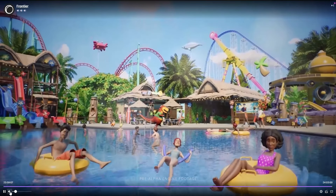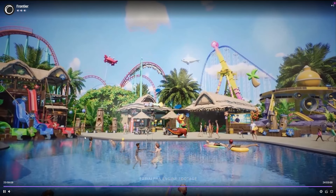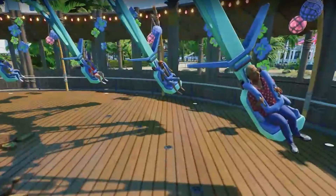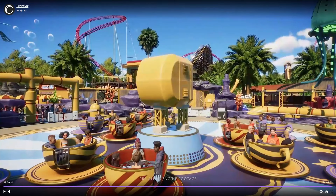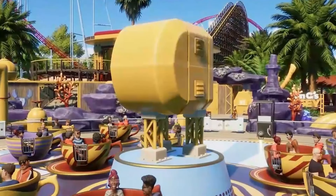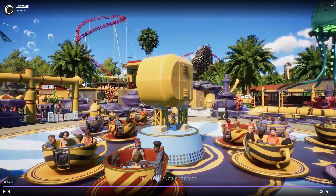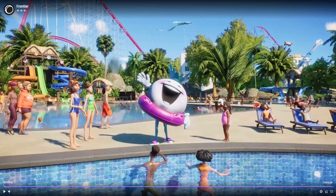It looks like we've obviously got the water slides, inflatable balloons, new theming, the new stand-up coaster, the surf coaster right here. We've got another new ride here — it looks like you can actually customize the flat rides. There could be a new coaster over here as well — I'm not sure if that's already in Planet Coaster 1.